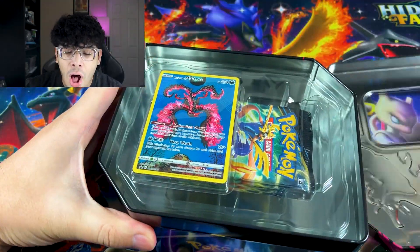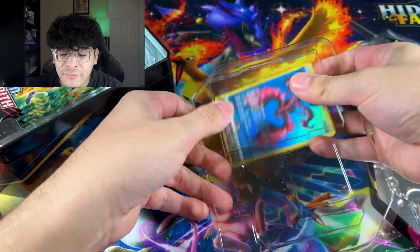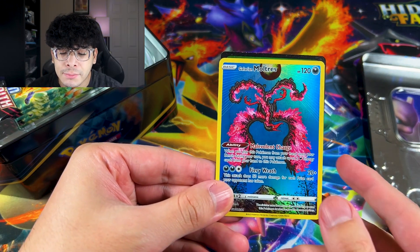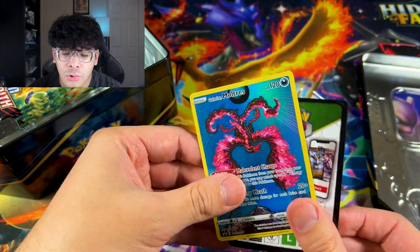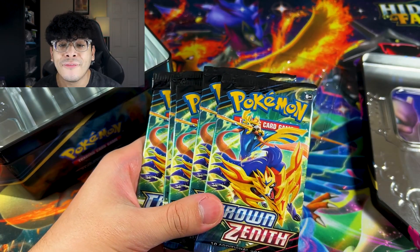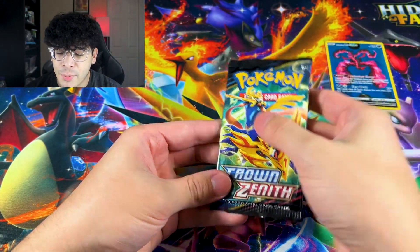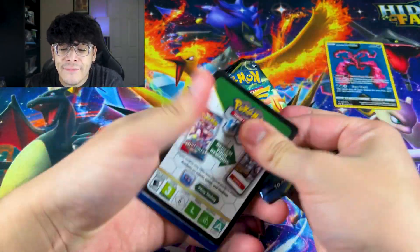Y'all know Moltres is my all-time favorite bird, so this is my all-time favorite tin from this set. We got the beautiful Moltres promo card — check that out, that's amazing. We got the code card and then five booster packs of Crown Zenith. Let's see if we have a perfect 10. First pack — we got the promo on the background on top of the shiny RayRay, let's get it!